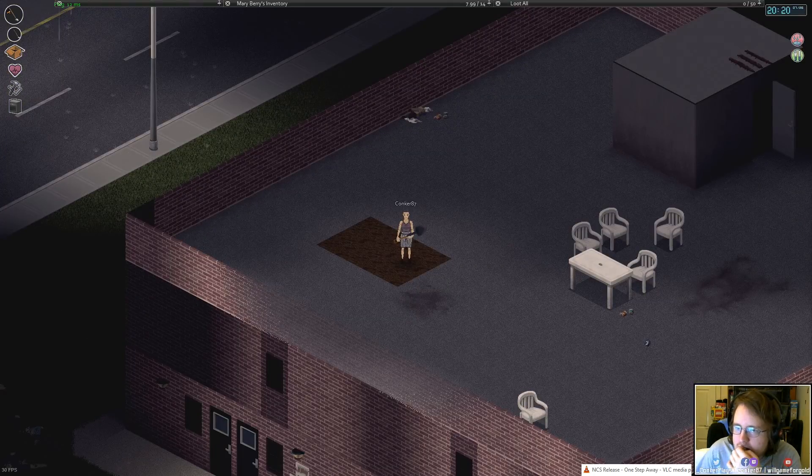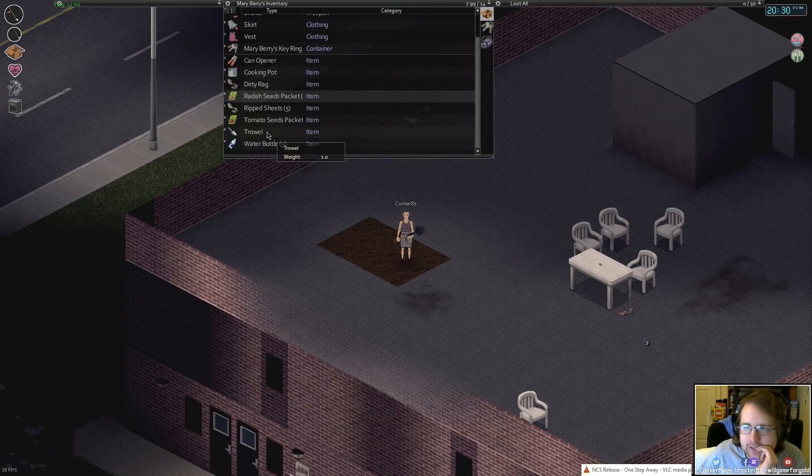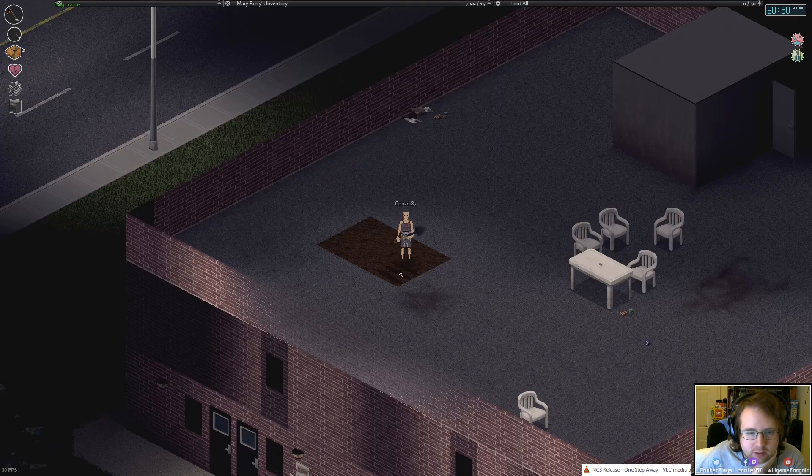Why do you need to dig it? To plough it. What does the internet say? It says make sure there's a trowel in the main inventory, which I do have. Right-click on a nearby section of land and then hit dig. A patch of dirt with three furrows should appear.